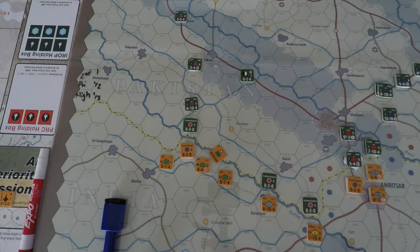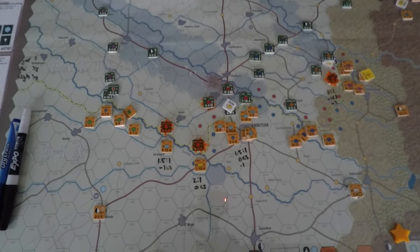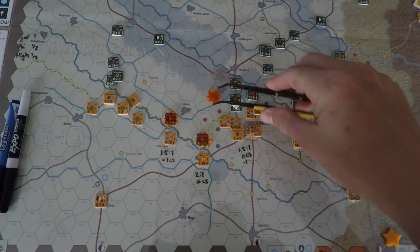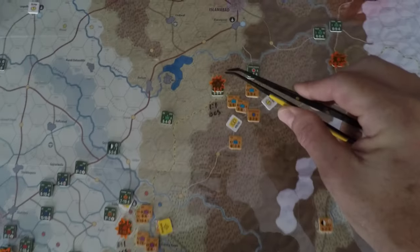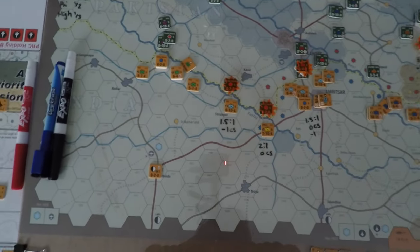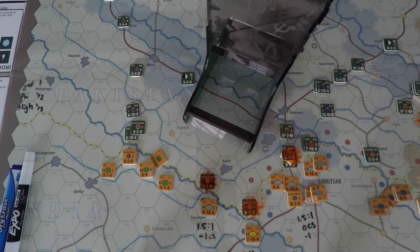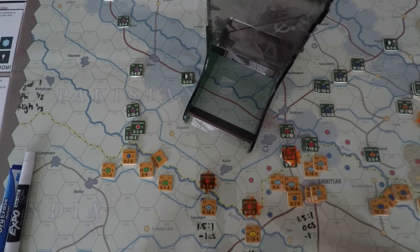I've plotted all the attacks India is going to conduct — one, two, three, four, five, and we'll try that one up there too. I've already calculated all the odds so we just need to roll. Starting from left to right: we have one and a half to one with a minus one column shift, so we want to roll low.